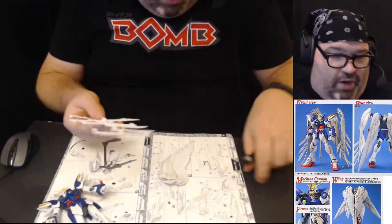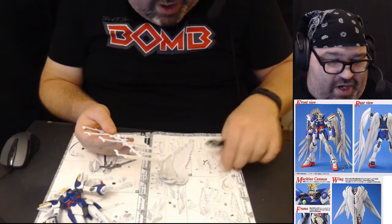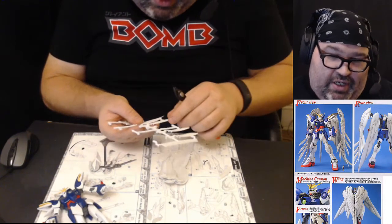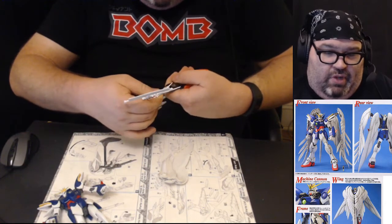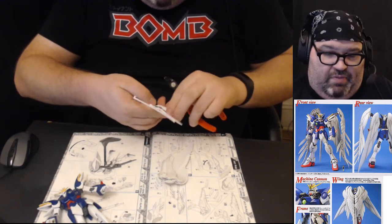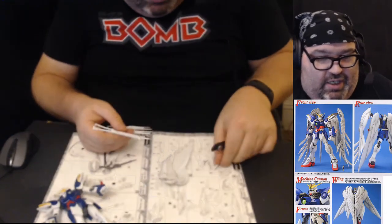Now we're doing the rubber wings — adding some feathers. I'm going to line these up right, cut them, and then attach them as needed.